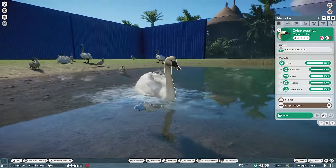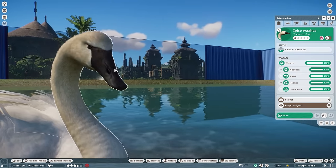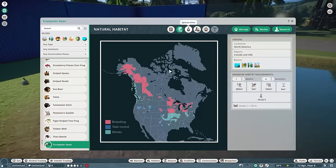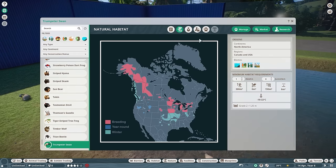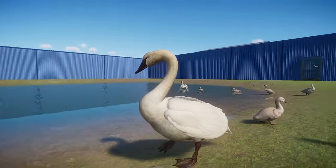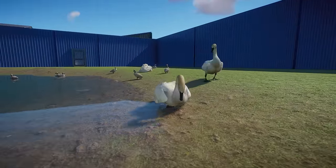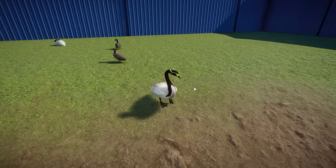We have the Trumpeter Swan — just a very simple species. These guys are known for their beautiful white bodies and a black beak with a little bit of red. Super awesome species. These guys are more of an arctic species, found kind of up north, and Narwhaler even did a custom range showing breeding time and whatnot. No interspecies enrichment, which is a little bit of a shame — if you want that, go annoy Narwhaler on his Nexus page. But really it's another beautiful species. They have these at the Bronx Zoo at their northern pond section.